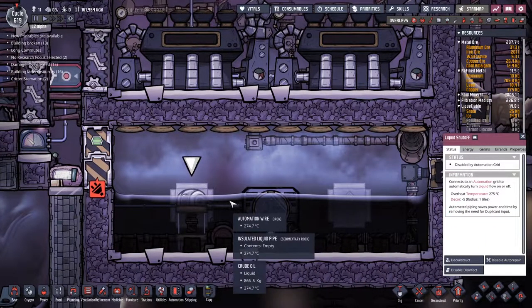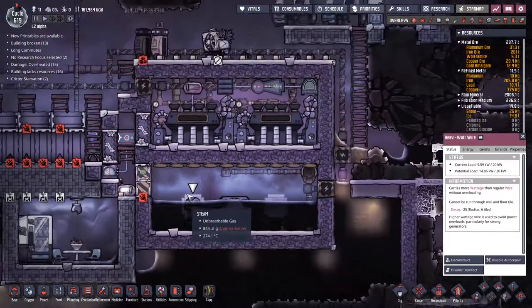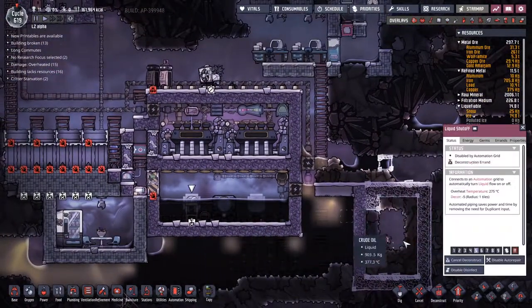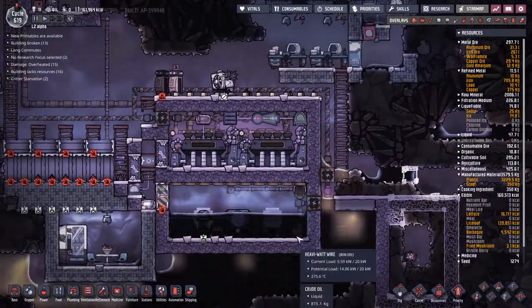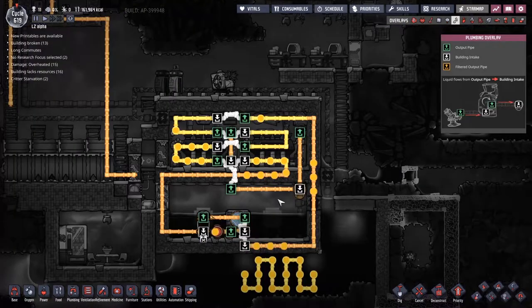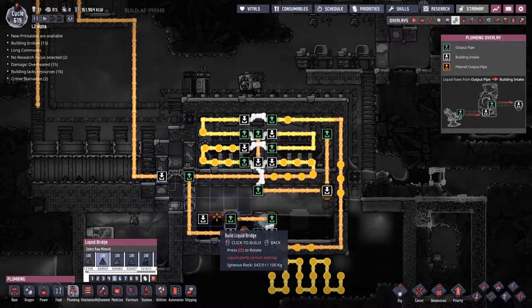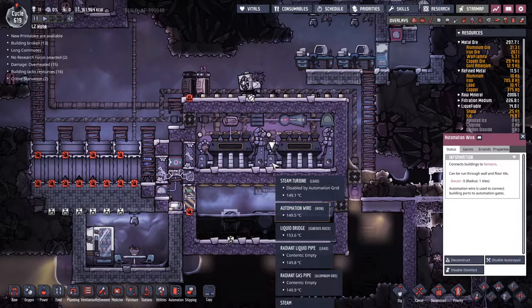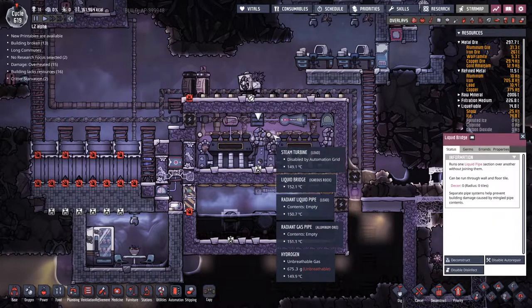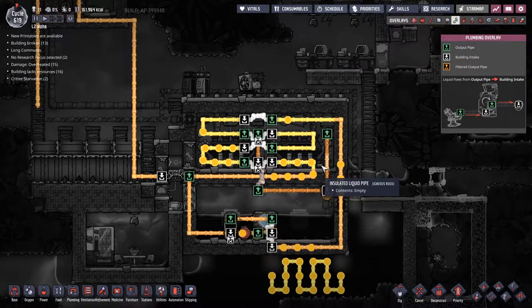Look at this overheat temperature of 275°C. What's the temperature of the oil right now? 274.7°C. So I'm going to start by destroying this to try and save as much steel as possible. This should then allow this loop to just carry on running. I'm also going to press F6 and connect up this liquid bridge. I want to destroy these liquid bridges so that we can start concentrating solely on this steam turbine.